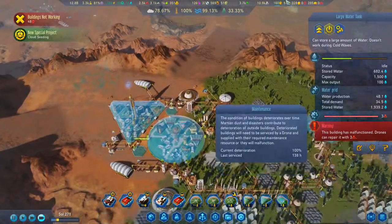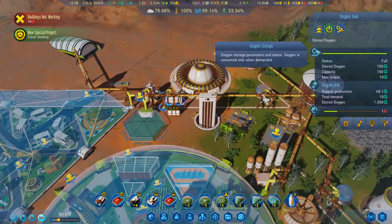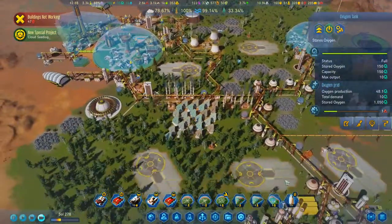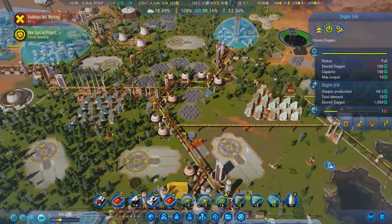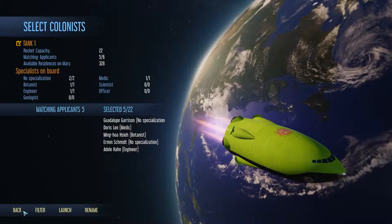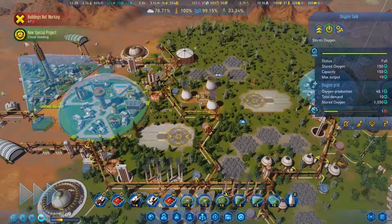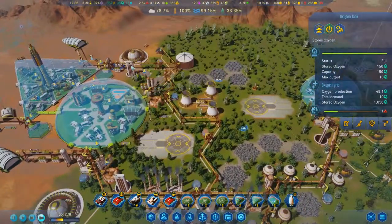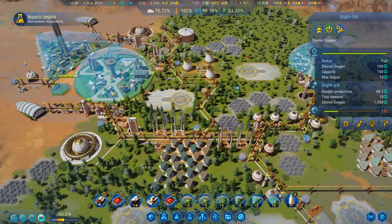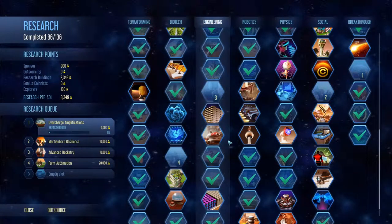What we can do and should do — next time it shouldn't be that big of a problem. It's automatic, okay. The rocket is actually on its way. How are you looking on passenger rockets? Five out of 22 — definitely need to wait a little bit more. Research complete — Martian adaptation is done. Overcharge amplifications — yes.